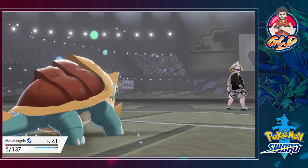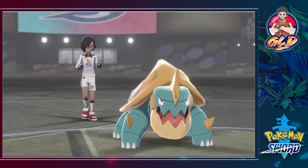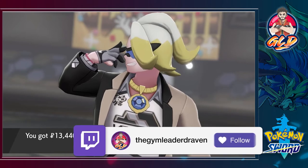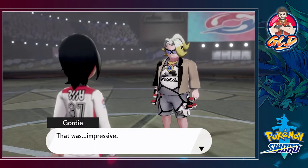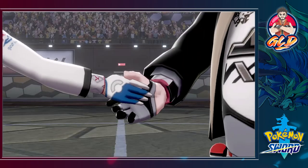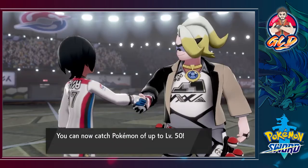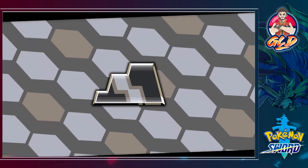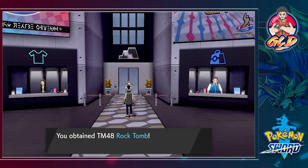We defeated Gordy! He's like 'really?' Yeah - you were acting too cocky. 'Rules are rules - here, take this Rock Badge.' The shake of honor! Look at that - we get another piece to the puzzle: six badges! You can now capture Pokemon up to level 50. 'I just need to train harder.' As a celebration take this TM as well - TM48 Rock Tomb. Boulders are hurled at the target, lowering their speed.